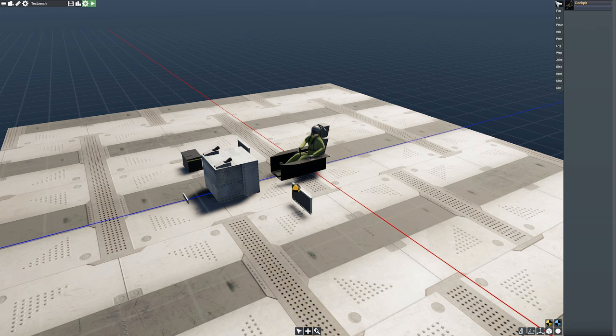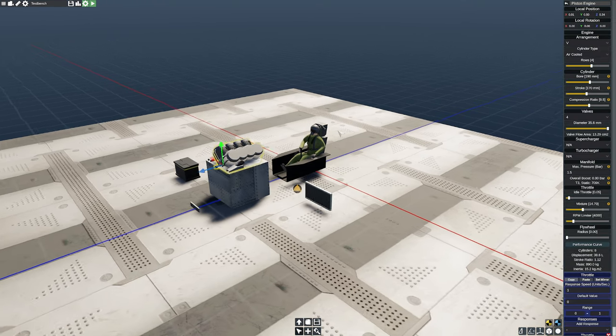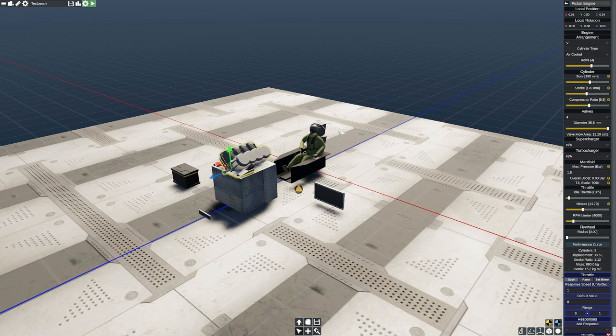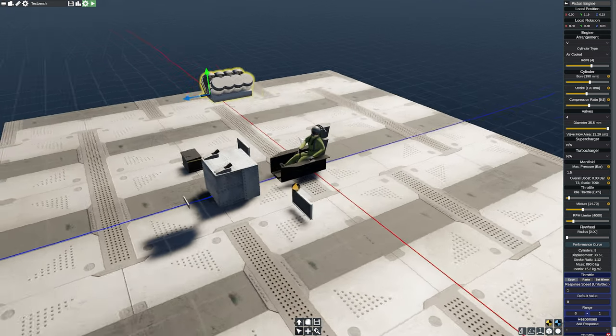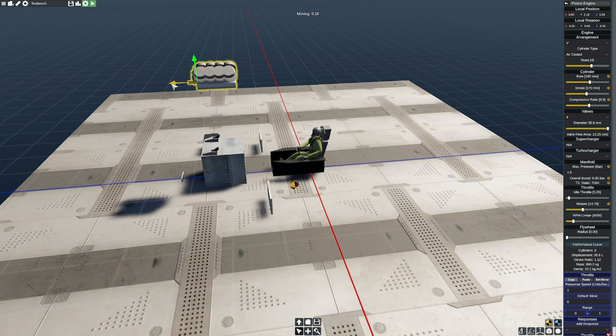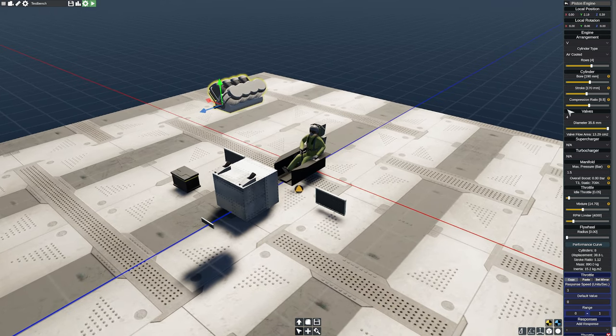Now that our test bench is set up and we know our stoichiometric air-to-fuel ratios, let's get started. I'll turn off symmetry mode, press the plus button, go to Power, and grab one of these engines — the piston engine. One of the things I find fascinating is there's definitely a bias towards jets in this game; piston planes are more complicated from a cooling, propeller, boost, and altitude perspective, which is why we're starting with them.